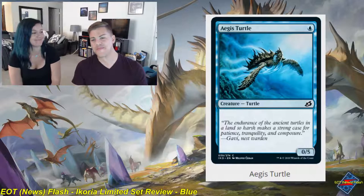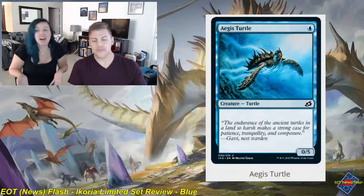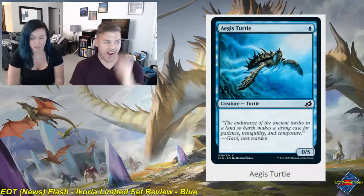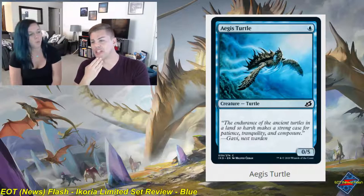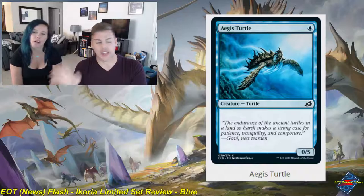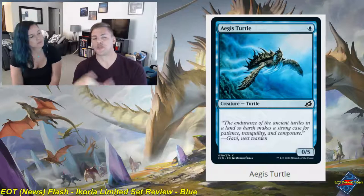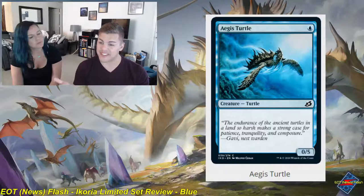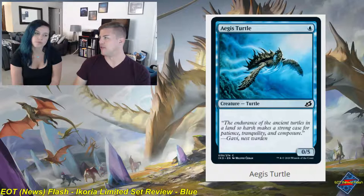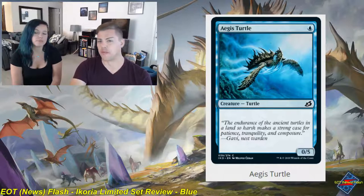First up is Aegis of the Hibernum — let's just call it the turtle. It's a one-blue creature, turtle, common, with a 0/5 body. Unfortunately we got kind of spoiled with the flash turtle from Theros Beyond Death. This one is by no means exciting at all. It's a 1.5 — if you need a defensive play to get to your late game in a more controlling blue deck, it's serviceable, but that's about it.